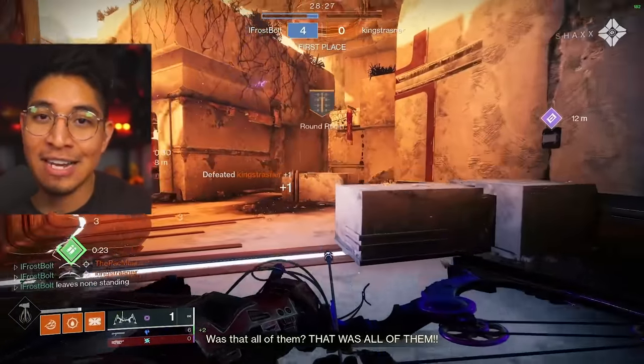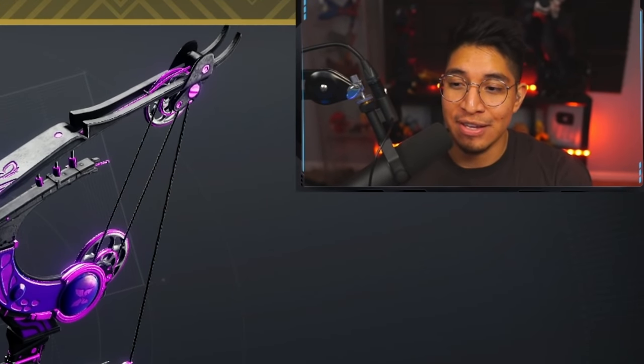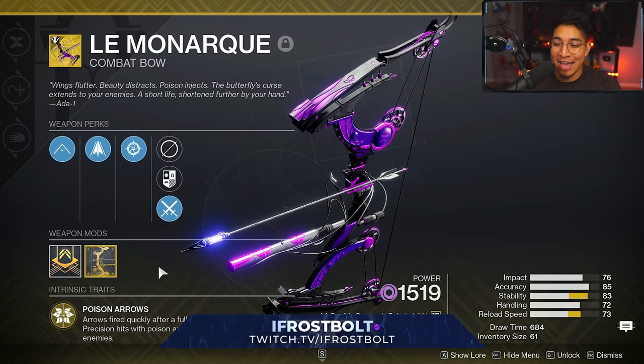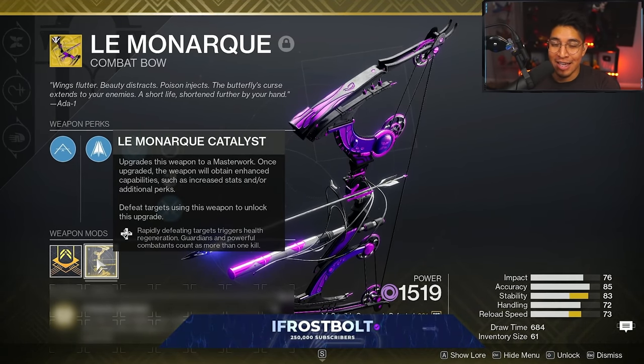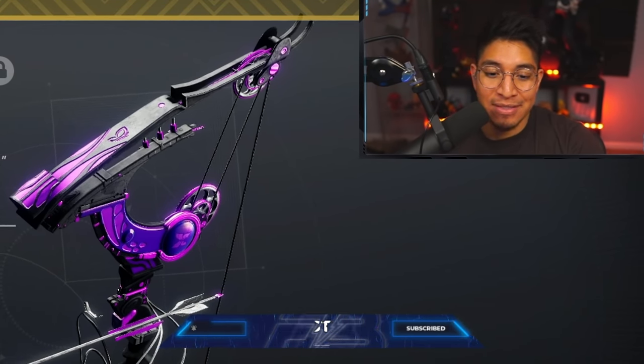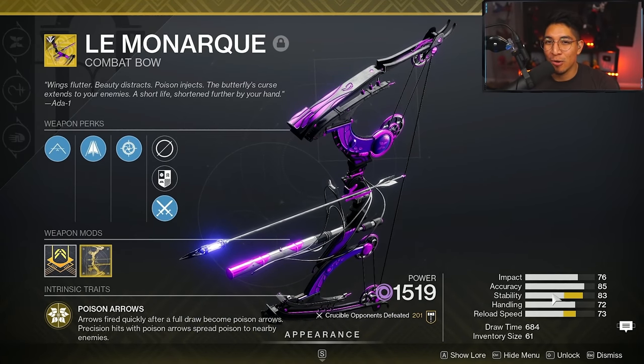Where this catalyst actually really shines is going to be in PvE. Primary exotics actually got a 40% damage boost, so you're going to be slaying a lot of adds, and not only that, you're going to get a lot of health regen. Really what I'm using this for is just for streaks and maybe the stat bonuses that, to be honest, I don't really notice.